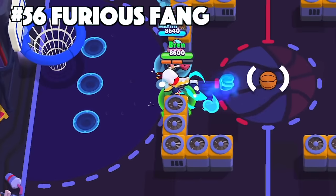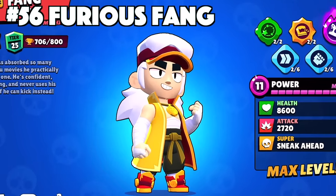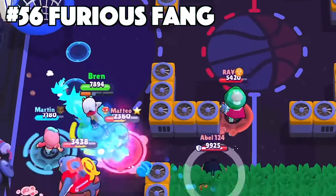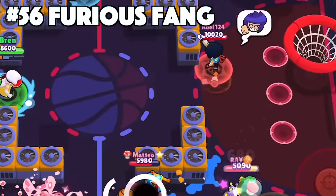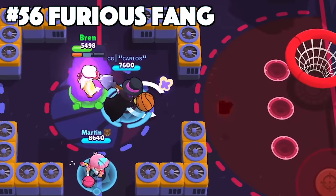Fang's best skin is Furious Fang. Furious Fang just suits Fang too well — it should realistically be his default skin. People will argue about Kobocha Fang, but if they kept it looking like Spectro Fang, the original concept, that would help his case. Furious Fang has just polished animations and his super effects are really clean as well, making him the best Fang skin in Brawl Stars.